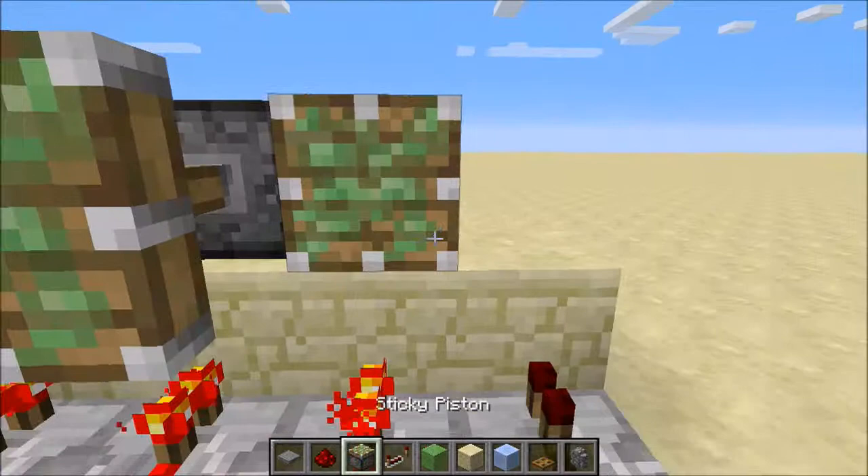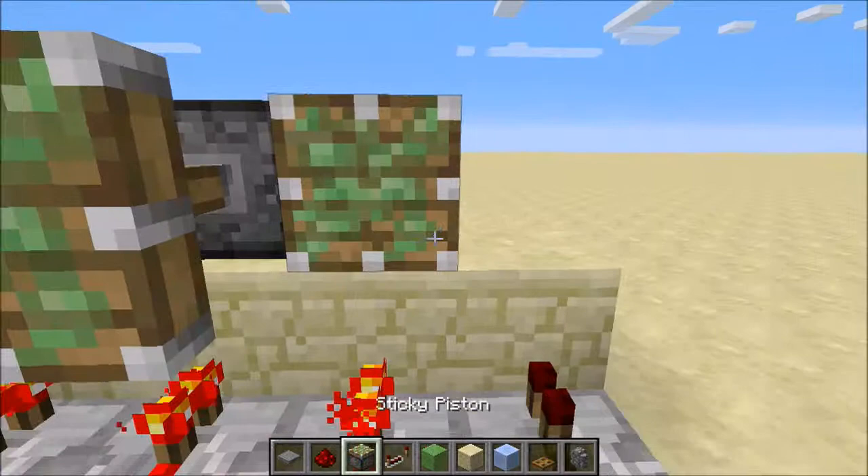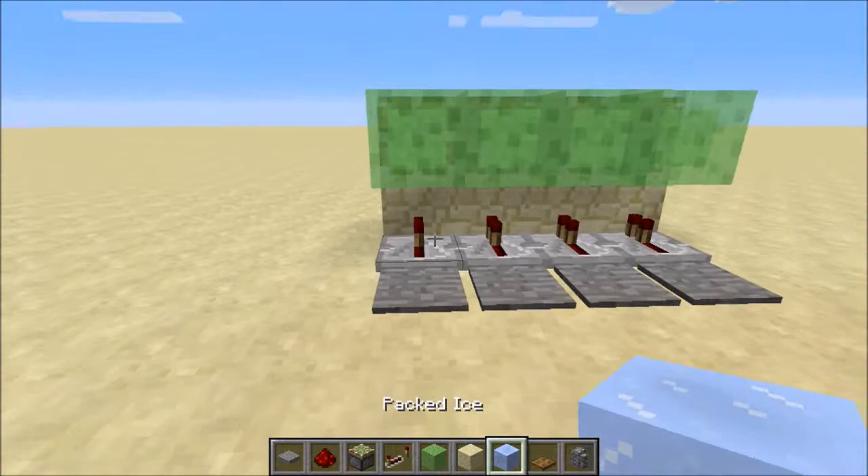Place a block right there and place pistons on top of the blocks. Now on those pistons you want to place a slime block like that. Now you've got that part done.